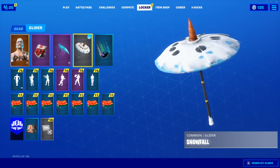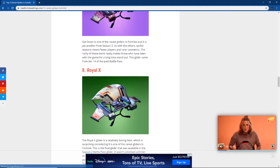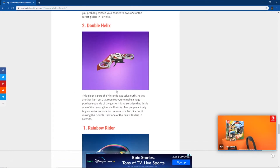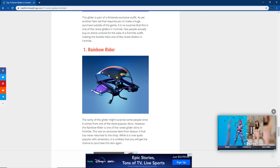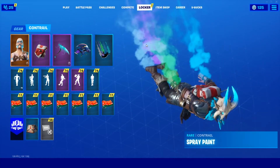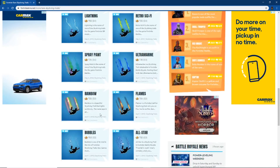Now for the umbrella — I think I have number one on this umbrella after I watched the video. Let's go see. Okay guys, here we got the gliders, and I'm looking at these and I actually have most of them. Yes guys, I have the rarest glider in the game — the Rainbow Rider. Now let's go put it on. Here we have it, the Rainbow Rider.